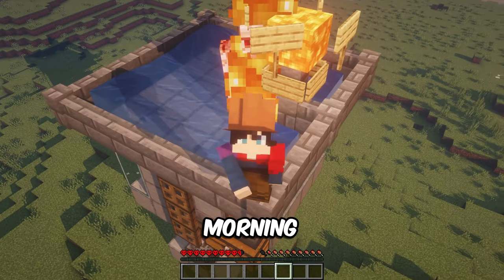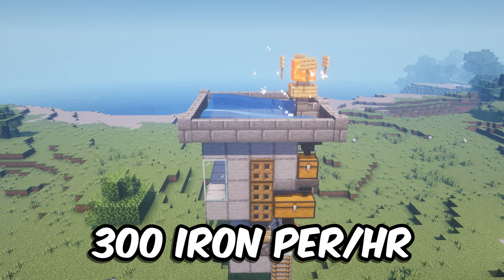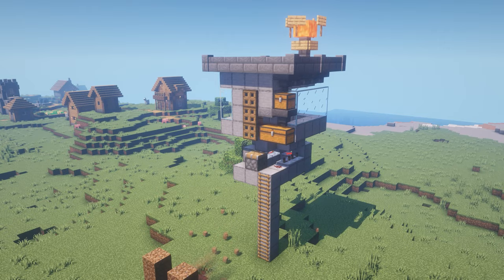Good morning gamers! Today I'm going to show you how to build the best iron farm in Minecraft 1.19. This farm produces 300 iron per hour and is super easy to build. It takes less than 10 minutes to build and is a must-have in your Minecraft survival world. I am here with my assistant Yellow, so let's jump right into it.